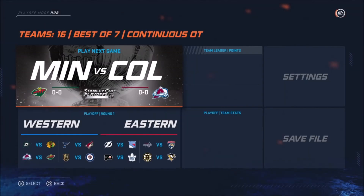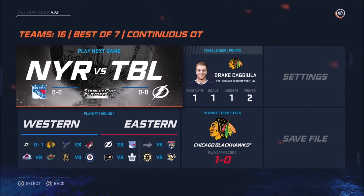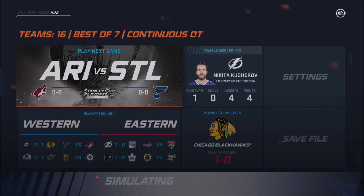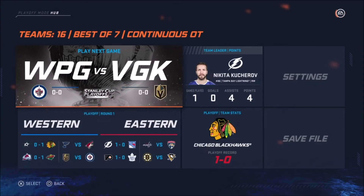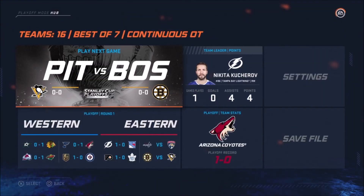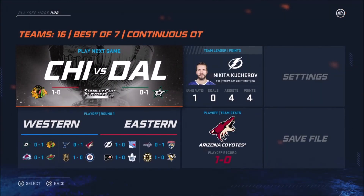Chicago Dallas — 1-0 Chicago. 1-0 Minnesota. These are regular playoff overtime rules and it's a best of seven. Florida winning that game. First games are done — we'll go until game three, then I'll skip right to that.